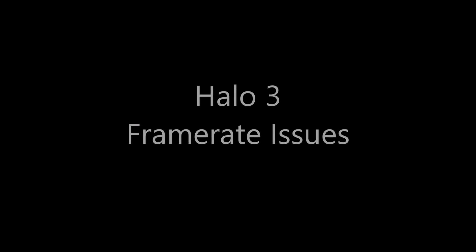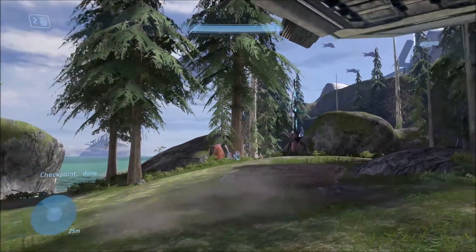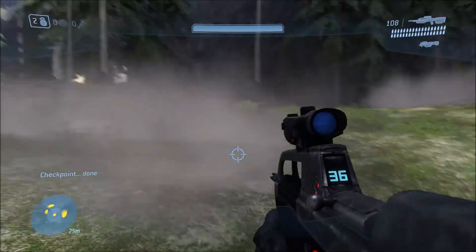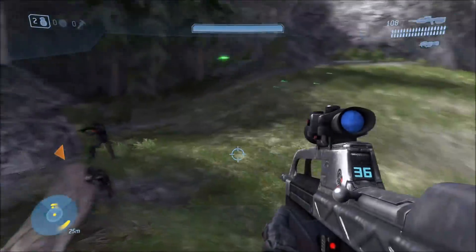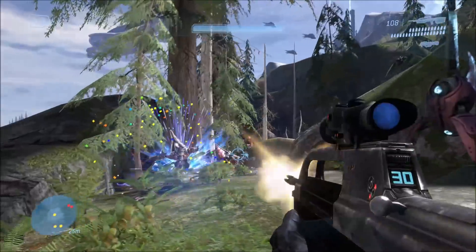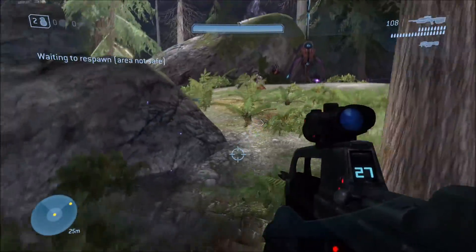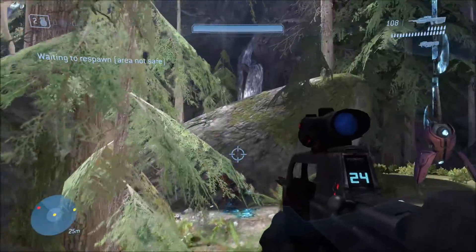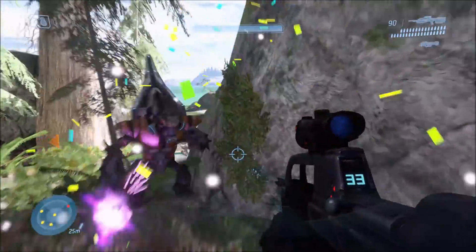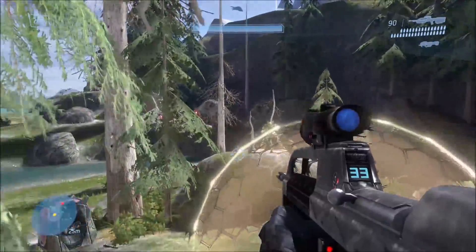Unfortunately the issue also carries over to Halo 3, though it's not as bad in Campaign. One of the best examples is at the beginning of The Covenant when you get off — especially when there's a lot of smoke and dust — the framerate gets really slow. As you play through this beginning part of the mission there are other times and spots where your framerate will be lower than 60 FPS, even on an Xbox One X.